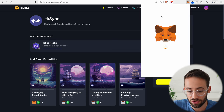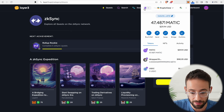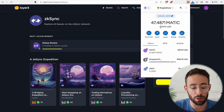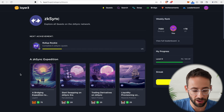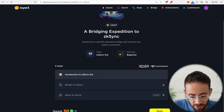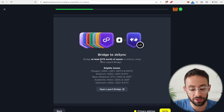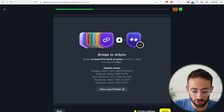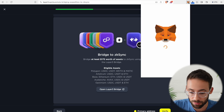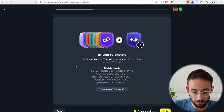I am going to be bridging from Polygon where I have 0.1 wrapped ETH because it's cheaper to bridge from other layer 2s as opposed to bridging from the Ethereum mainnet where the fees are a lot higher. This first quest requires bridging at least $175 worth of assets. I thought it was $150 but it's actually $175, so that's why I have 0.1 wrapped ETH.